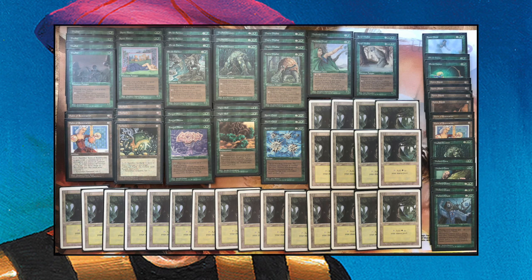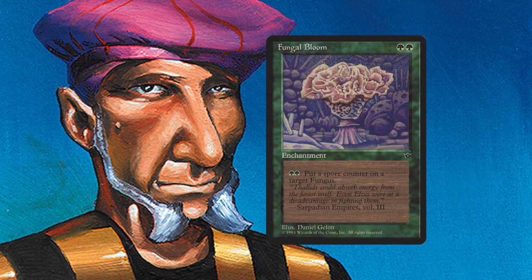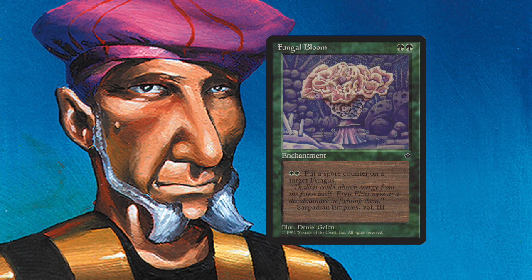What's interesting to note is the Fungal Bloom. We're playing Fallen Empires only, which means there's no enchantment removal in this format. So as soon as Gideon has a Fungal Bloom on the board, there's really nothing I can do. Fungal Bloom is an enchantment for two green — when it comes into play you pay another two green, and you can do this multiple times, putting a Spore Counter on target Fungus. He can use it on almost all his creatures.